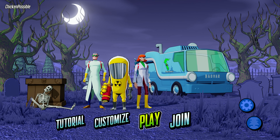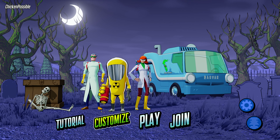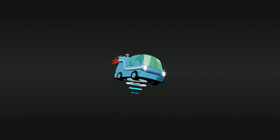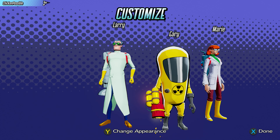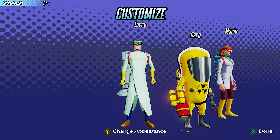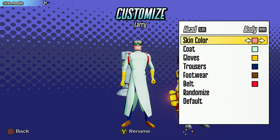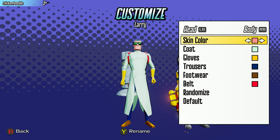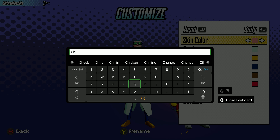We're going to go to the Customize menu here and press A. We're going to customize each one of the characters and rename them to some very specific names — we're going to name them after the developers of the game. First, move over to the left and press Y twice to change the name of the first character from Larry. When you press Y the second time, that'll bring up the Rename option, and we're going to rename him to Chris — C-H-R-I-S.